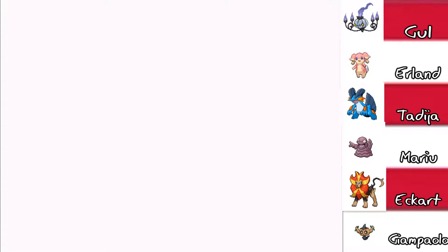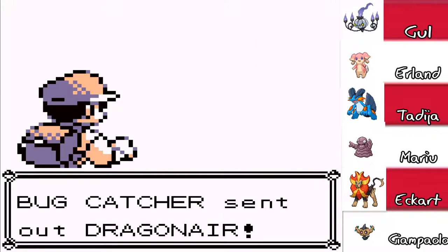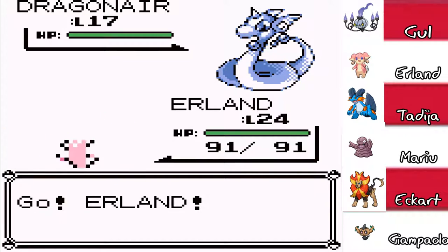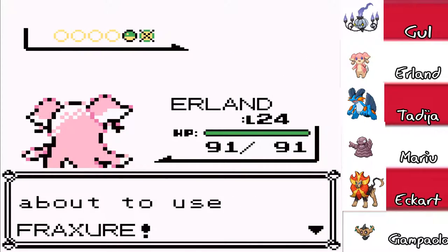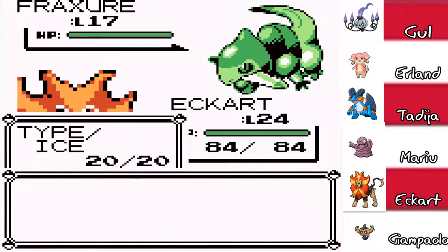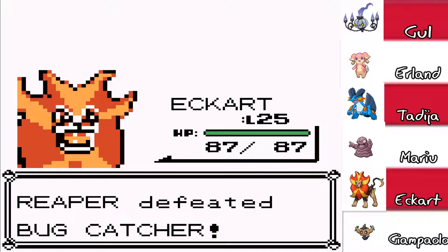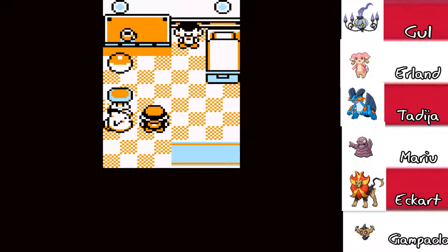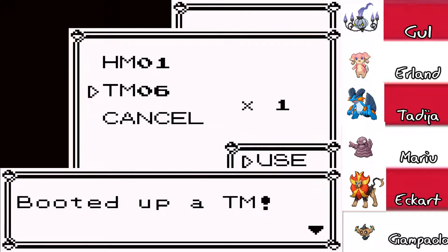Giampaolo is already over-leveled, so we're gonna go into Erland. Eckhart is pretty close to leveling up. What do you like — a strong or rare Pokemon? Preferably both. Actually I just prefer strong ones — I'd prefer a strong one 'cause then it would live. Dragonair against Erland. I'll go for a quick Stomp to try to flinch it. Whirlwind — okay, Whirlwind does not do anything in battle. I'm gonna go into Eckhart. I should have stayed in and then switched to get the experience. I'd rather people get full experience. Free level up for Eckhart!